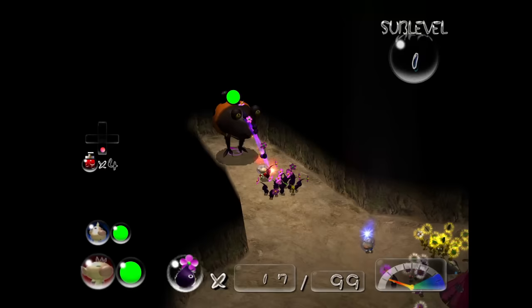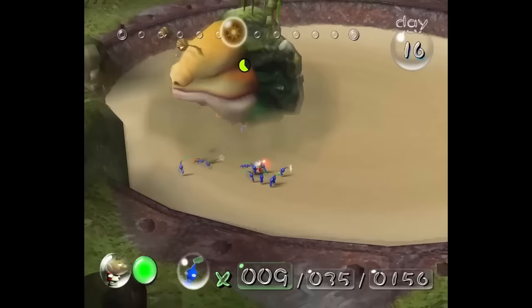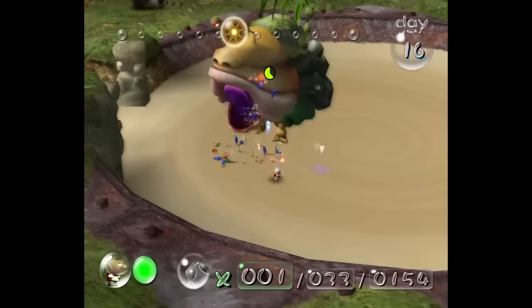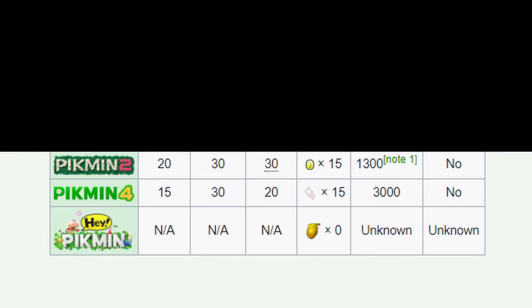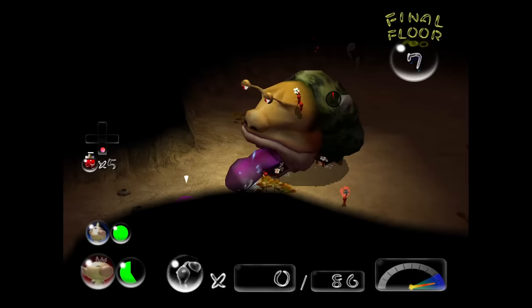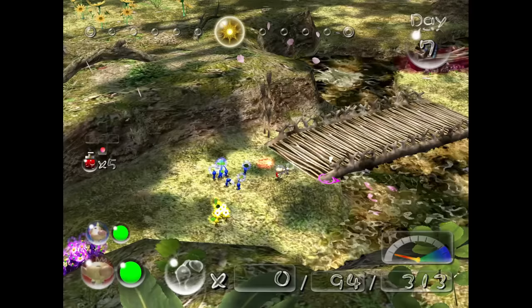Day 7, and the first thing we do is go to the Bulblax Kingdom, which we completely destroy. Not having the whistle hasn't really even been a factor so far because all the enemies just go down so quickly. When they die so quickly, they don't have a chance to attack - which was my biggest weakness in the first game. Just look at the Emperor Bulblax for example. In the first game he was a major issue - I would throw Pikmin on him, he would shake them off and destroy them. But in Pikmin 2, he dies so quickly he can't even get an attack off. In Pikmin 2, Emperor Bulblax has 1,300 HP. Do you want to know how much HP he has in Pikmin 1? He goes from an unstoppable monster to an absolute joke. We collect Forge Courage, which makes Olimar resistant to fire - which will definitely come in handy later.